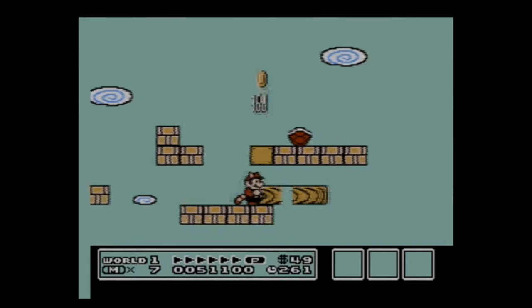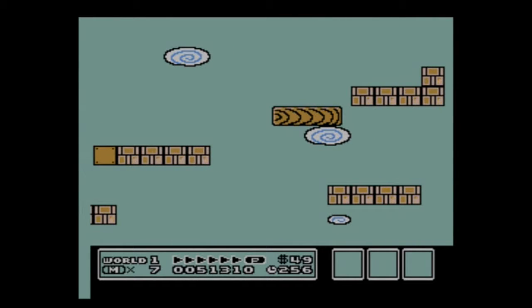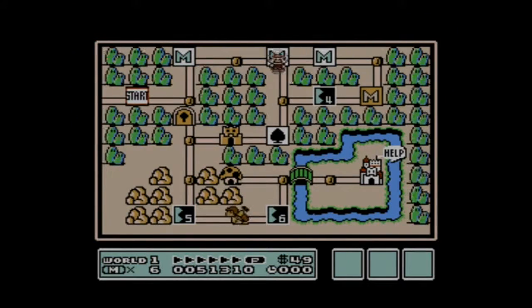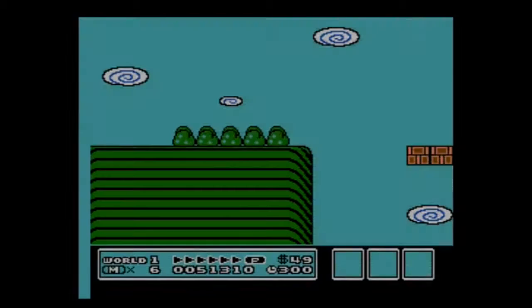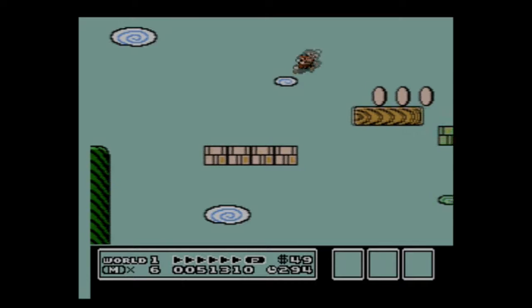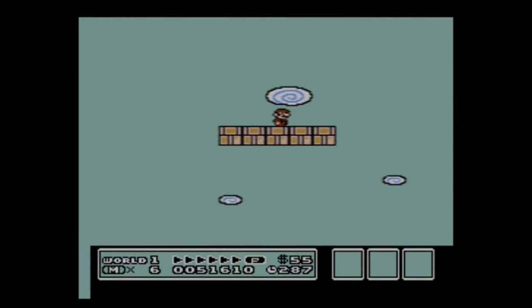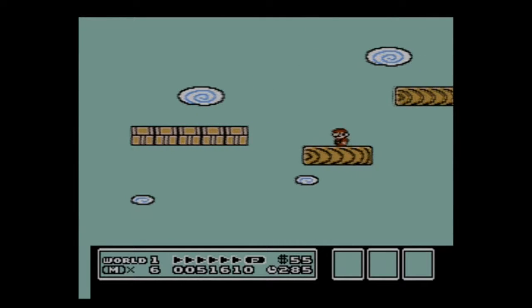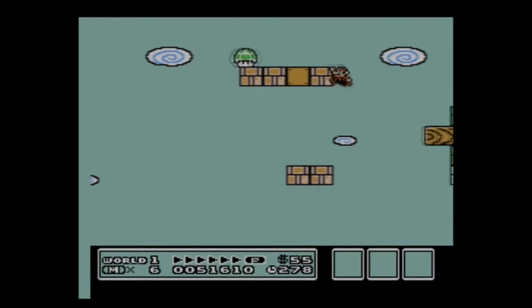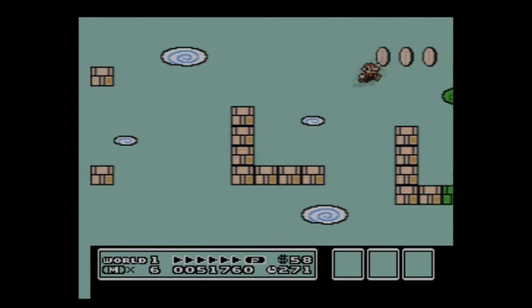Got to watch out for these moving platforms. We lost our first life. If you wanted to, you could actually skip level four and go straight to the next world, since you don't really need to do it. Or you could skip level three. But you will need to do either level one or level two if you want the Toad's House.